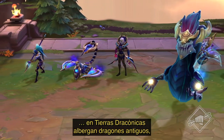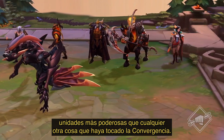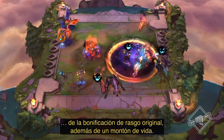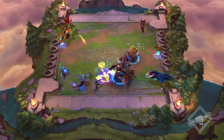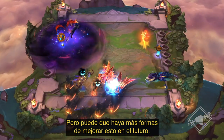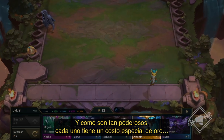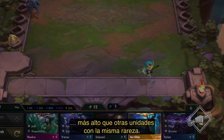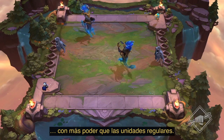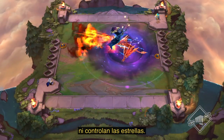The seven realms across the Dragonlands harbor ancient dragons, units more powerful than anything that's ever hit the Convergence. Dragon units require two team slots, but they gain triple the trait bonus from their origin, alongside a bunch of health. The trait is only active when you have exactly one dragon unit, but there may be ways to augment this in the future. And because they are so powerful, they each have a unique gold cost that's higher than other units of their same rarity. All these rules allow us to keep these ancient dragons more powerful than your typical units — units that don't rain down lightning, breathe fire, or control the stars.